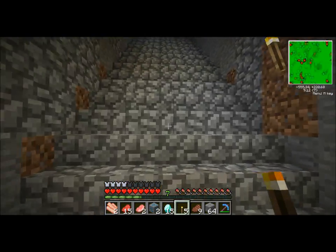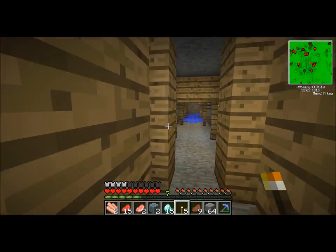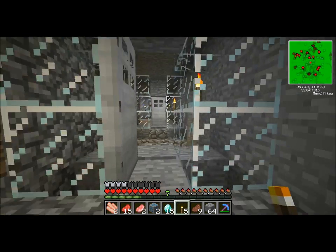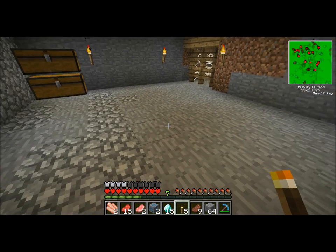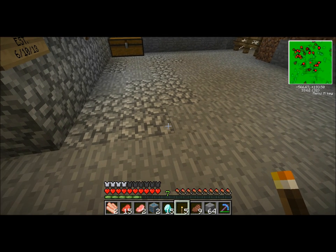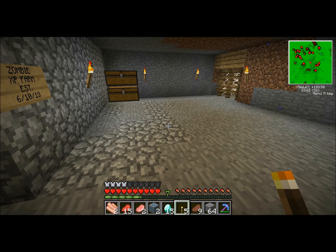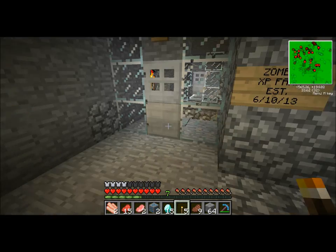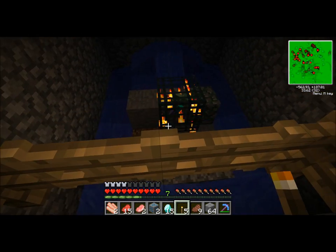Last video we talked about how I was going to dig down, and that's what I did. We had the zombie spawner. Unfortunately I couldn't keep the cave spider spawner because I couldn't figure out how to make them stay where I wanted. I'd have the whole place lit up, dig down one block, and they would instantaneously be there and I'd get poisoned — so I got rid of it. Hopefully I'll find another one, but here is my zombie spawner, new and improved.